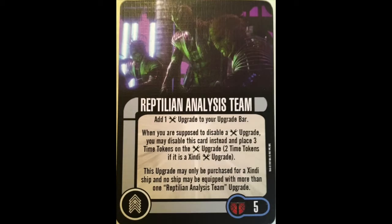Crew: Reptilian Analysis Team, 5-point non-unique. Add one tech upgrade to your upgrade bar. When you're supposed to disable a tech upgrade, you may disable this card instead and place 3 time tokens on the tech upgrade — 2 time tokens if it's a Zindi tech upgrade. This upgrade may only be purchased for a Zindi ship, and no ship can have more than one. That won't be a problem because we won't be buying any. There's just no Zindi tech that's really worthwhile — not really ones that disable. It's cool to have the tools, but there are no cards that need the tools.